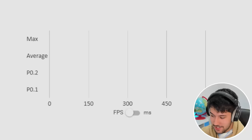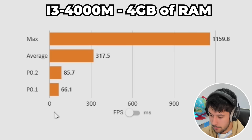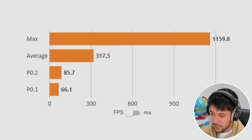Next, I added another 4GB stick, taking it up to 8GB of RAM, and ran the exact same benchmark. Our average was 317.5 FPS, and our 0.2 and 0.1 percentile FPS was 85 and 66. Big improvement. Every single test had the same 2GB allocated to the game, so with 8GB of RAM it had more headroom, which greatly improved performance. If you have old laptops and the option to upgrade your RAM, definitely do it — you can get pretty much double the performance, according to these benchmarks.